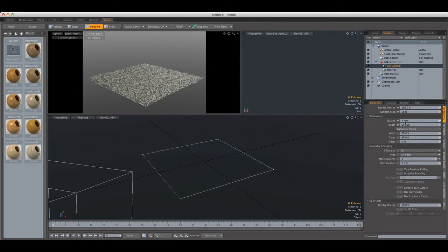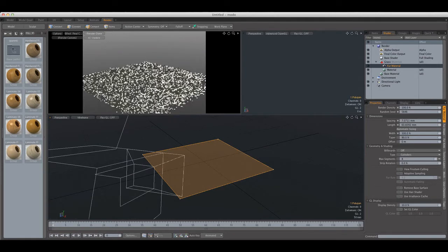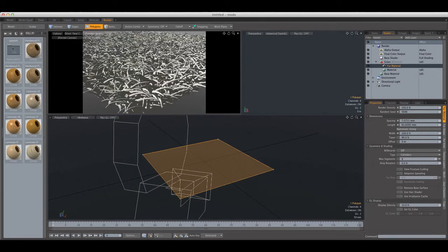Of course these values are scene dependent. I have a plane that's one meter by one meter, so if you want to get an approximate result you can click Automatic Sizing, which gives a decent result. Next we have the Width, which controls the width of the strand. If we set this to 100% you're going to see that we get some pretty thick strands of grass.